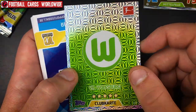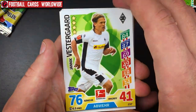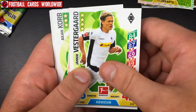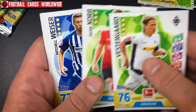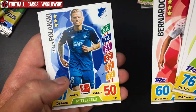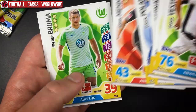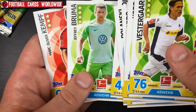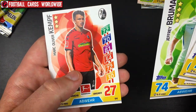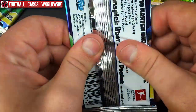Then we have a club badge from Wolfsburg — really cool background, though the logo is a little bit tiny. Another coach card. Then we have Westergaard of Gladbach, Korb from Hannover, Mitchell Weiser from Hertha Berlin, Bernardo from Leipzig, Polanský from Hoffenheim, Mehmedi from Leverkusen, Bruma from Wolfsburg, and Kampl from Freiburg.